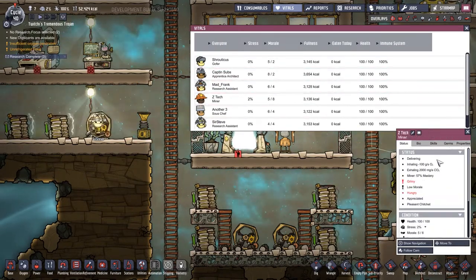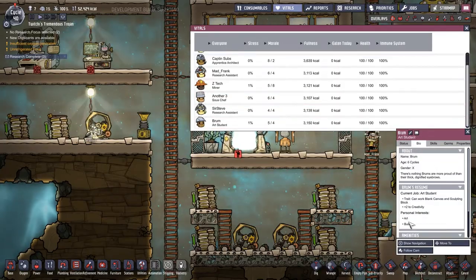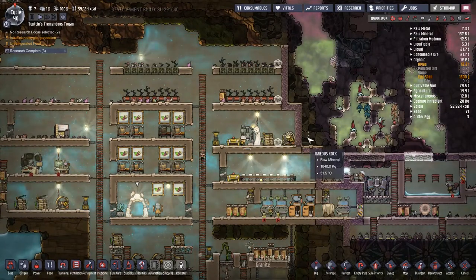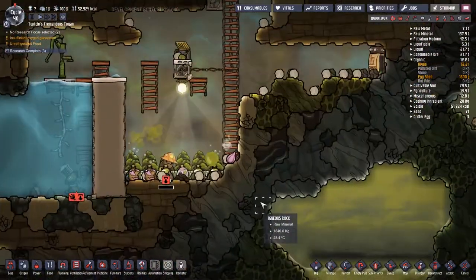I'm checking my duplicants' skills to see what we want from our last remaining duplicate in this quick build. I would like a rancher, and maybe someone to take over farming commitments from everybody else. Another thing we're in the middle of doing is trying to get the wheeze warts from the cold biome into my base.